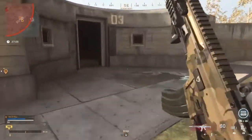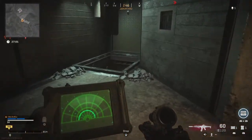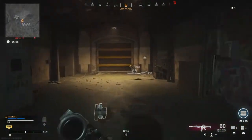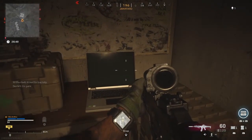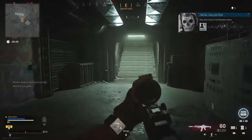Bunker 3 — this is what we're looking for. Enemy precision airstrike, take cover. Here we go, airstrike's coming. Look, we're underground in a bunker! The computer on the desk here is what we're looking for. So we'll collect that and get our message from Ghost, and now we can get out of here.